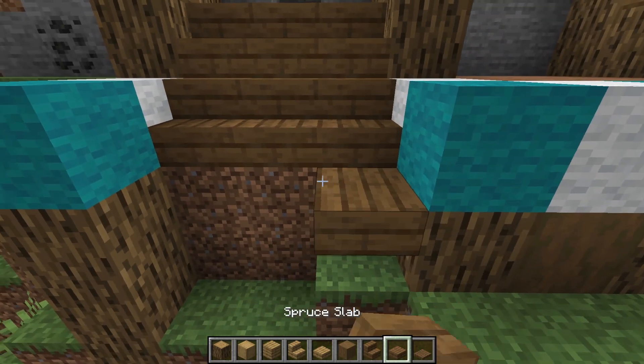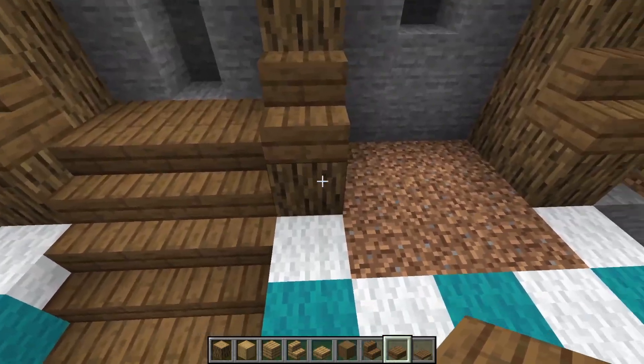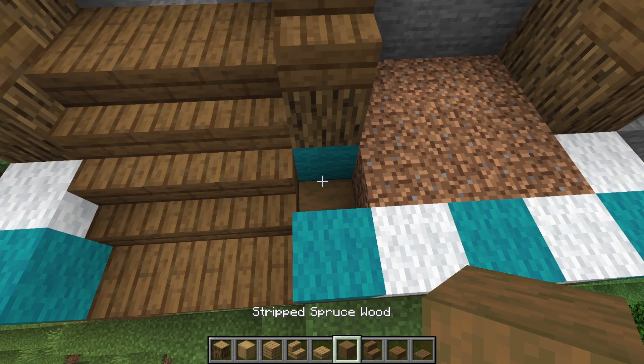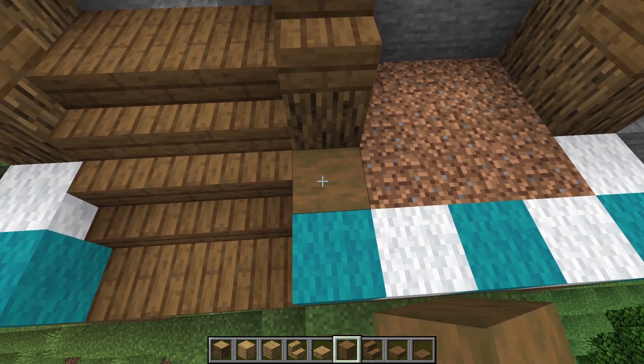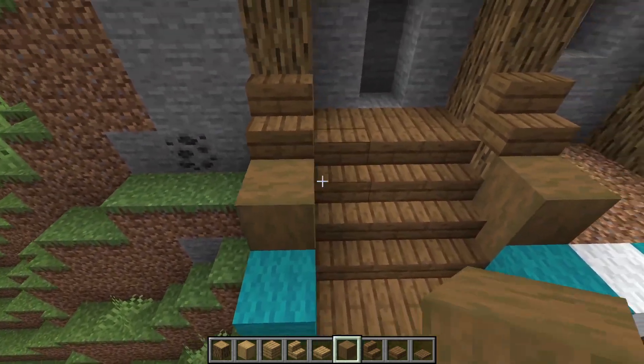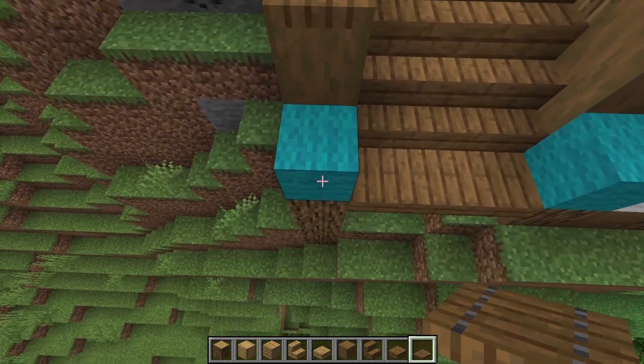Place a stair one, two, and three in front, another stair one, two, and three, then grab some slabs and put a line right there at the bottom. Right next to this log, remove the placeholder block and place some stripped spruce wood, going up one and two. Do the same thing on the other side, matching it — up one and two — then place some trap doors right next to them.